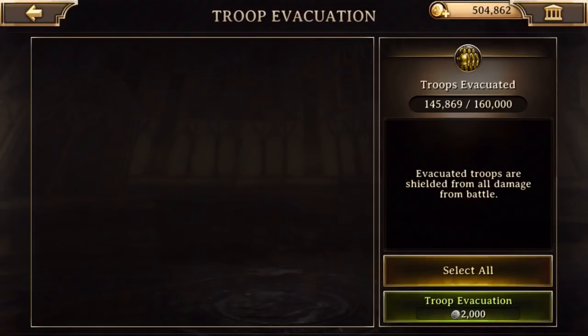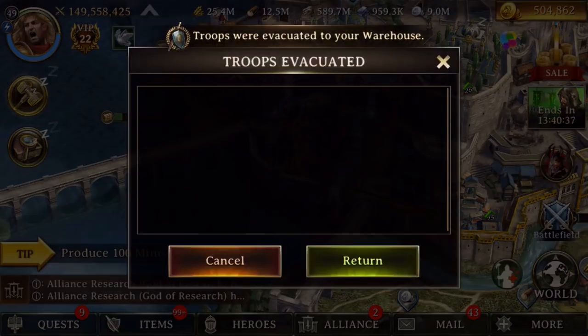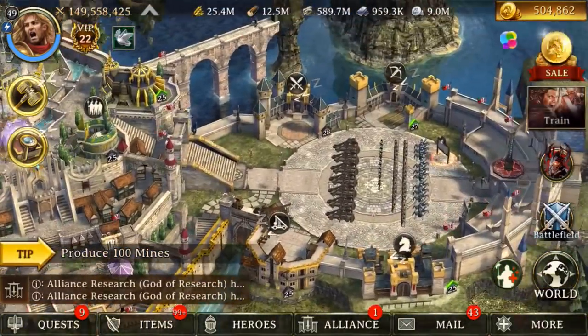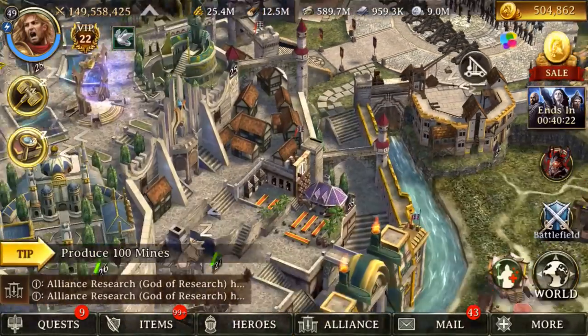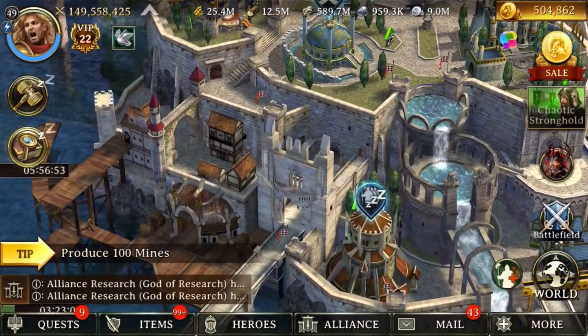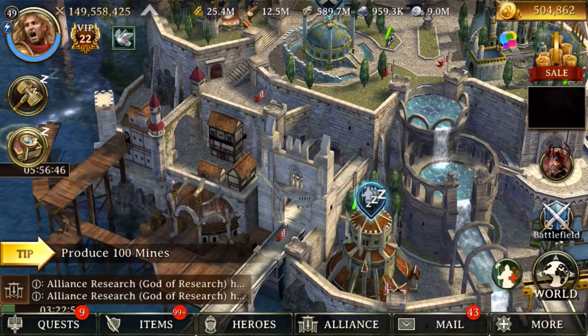You can excavate some troops. I didn't realize I had some troops hidden in there. What you do for that is, if you know that you're going to get hit one day, this is like your backup plan. You can excavate some troops, hide them in there, and then after you're done being attacked and you can shield, you just bring them out again.